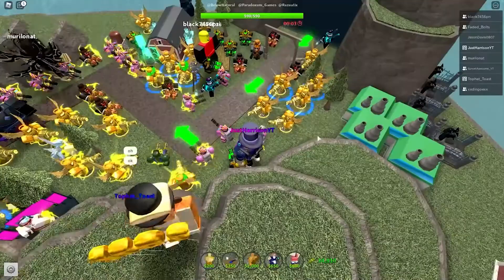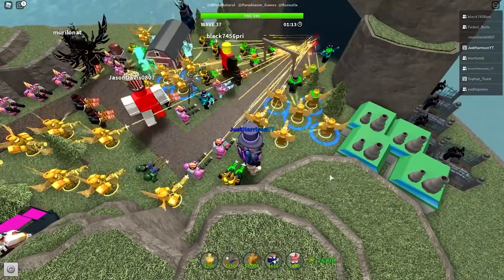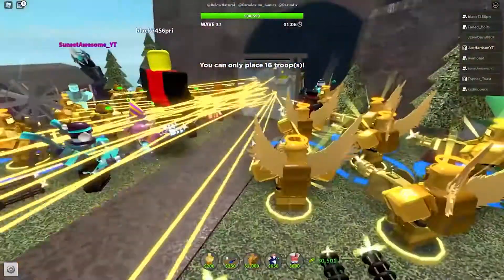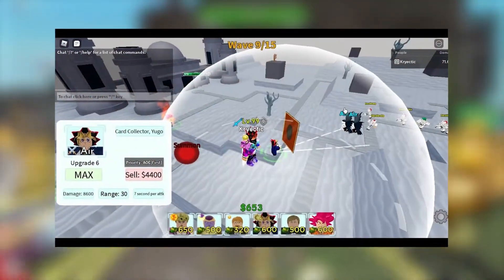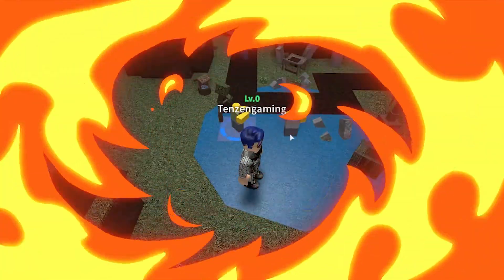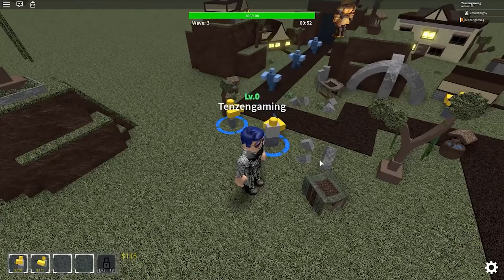An interesting fact about the character is that while Mark, an All-Star Tower Defense developer, was developing Yugi, he said it was going to be a 4-star unit with Serious Yugi as a 5-star. These plans fell through and the 5-star was given to Kid Yugi instead, with a possible 6-star Yugi on the proverbial bench.